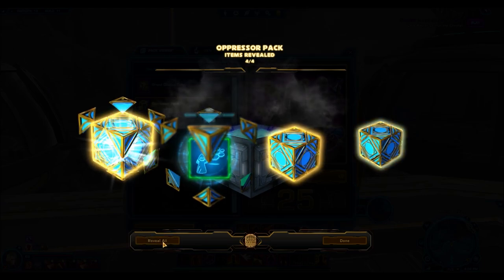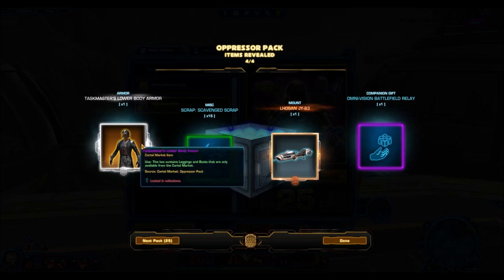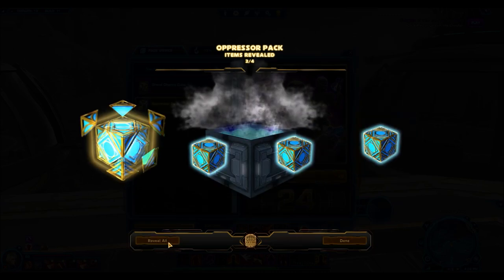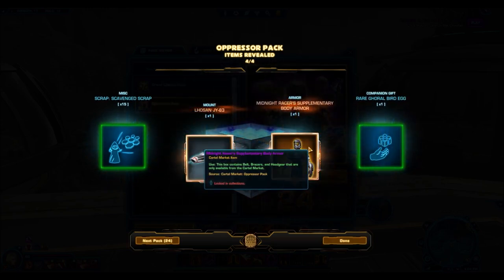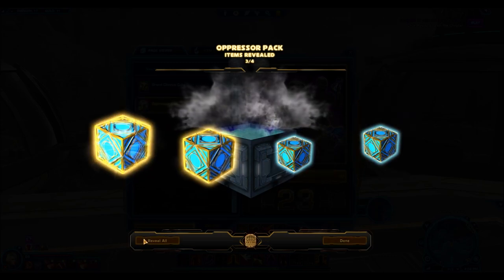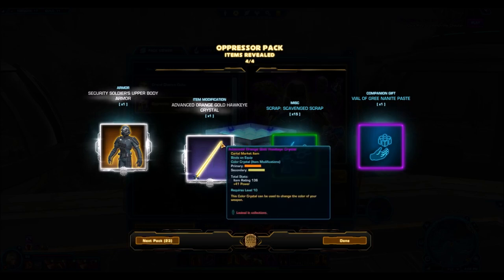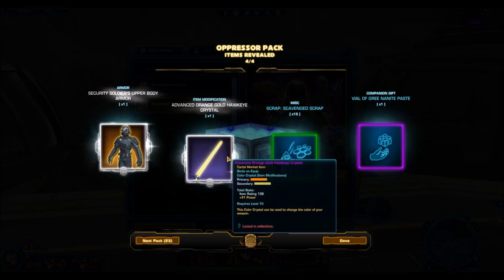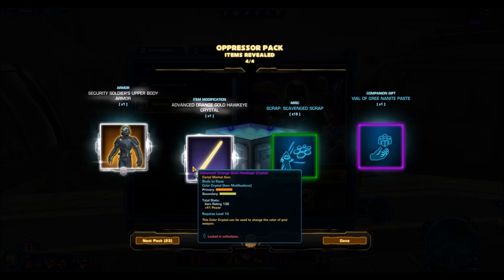Alright, getting right into the first pack. We only have 26 of these and they go by really, really quickly. Starting off with a little bit of junk — this Losan JY-83, complete junk. Another one of those chunky mounts, and we're getting a few of these armor sets. The Security Soldier's upper body armor and the Advanced Orange Gold Hawkeye Crystal. I really hope Bioware steps up their game with these crystals in the future — I don't think the ones they've been releasing recently have been that nice.